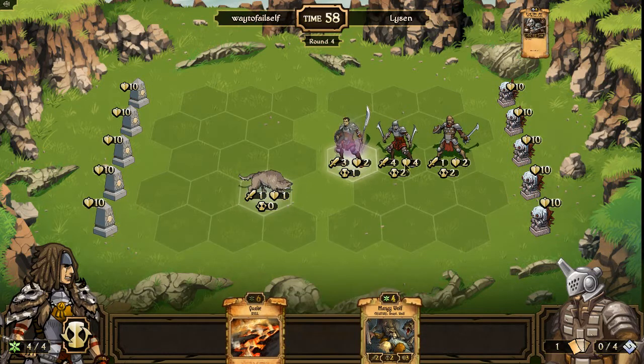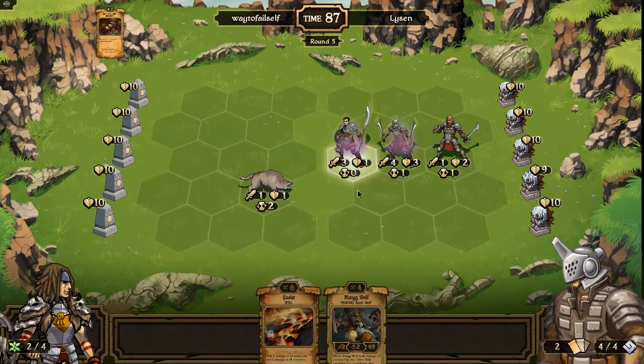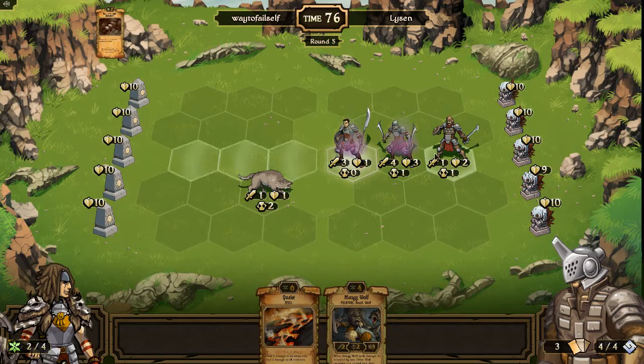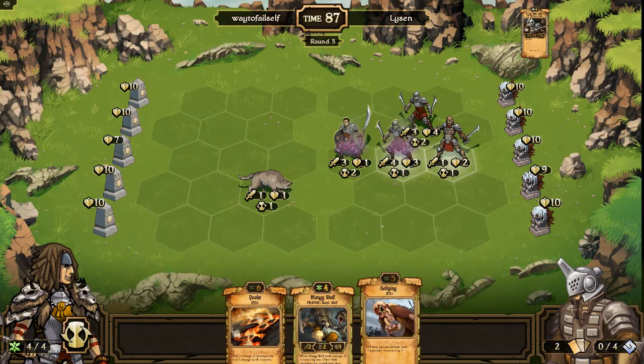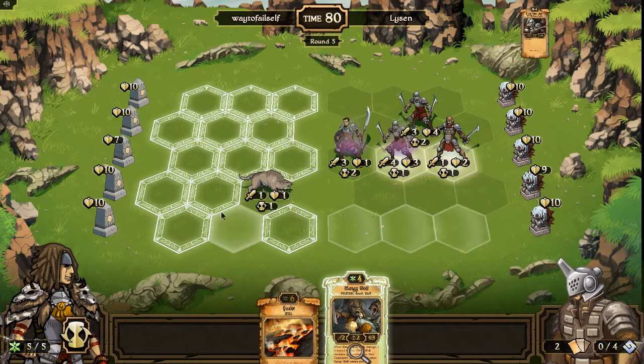This is a tough choice - I could play the Mangy Wolf or go ahead and get ready to Quake early in the game. Quake is kind of a tricky card because right now I'm just so behind on my early draw - it's kind of like a good game extender in a way. But if I hold on to cards and wait to play the Quake and then put my stuff down, it could let him get to a very large advantage. With all these units with four health, what's my Quake really going to do? Not a ton.